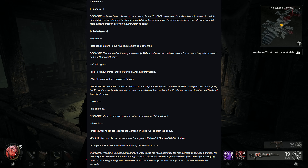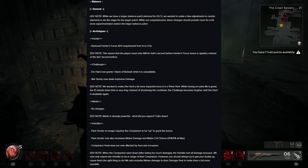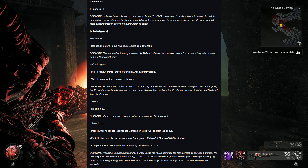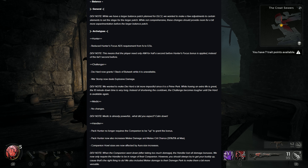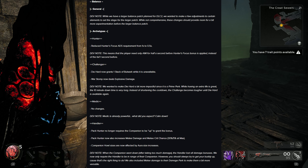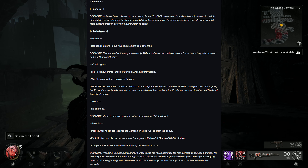Moving on to balance — general dev note: while a larger balance patch is planned for DLC 2, they wanted to make a few adjustments now. Archetypes: Hunter — reduced Hunter's Focus ADS requirement from 1 second to 0.5 seconds, meaning the player only needs to aim for half a second before the bonus is applied. Challenger — Die Hard now grants one stack of Bulwark while unavailable; War Stomp now deals explosive damage. Medic — no changes; the devs note Medic is already powerful.